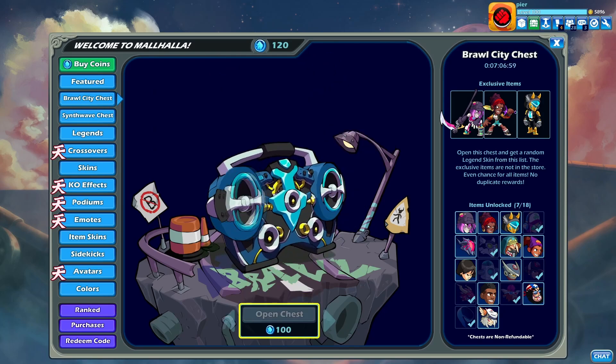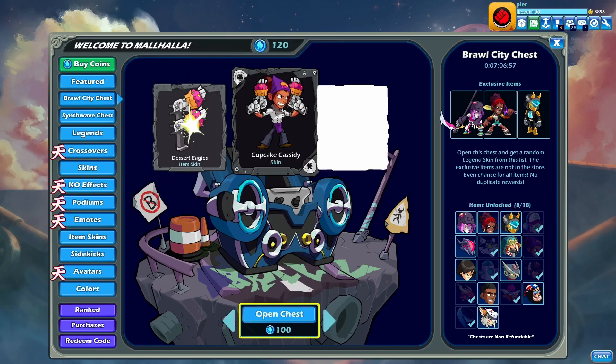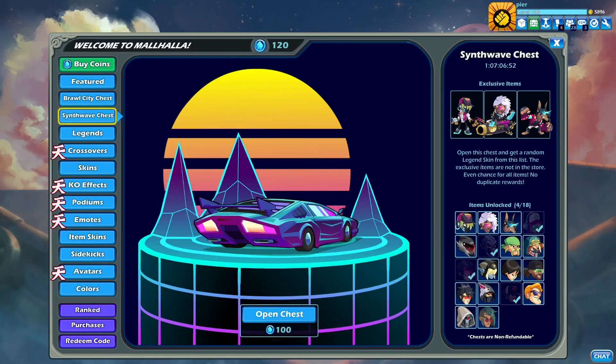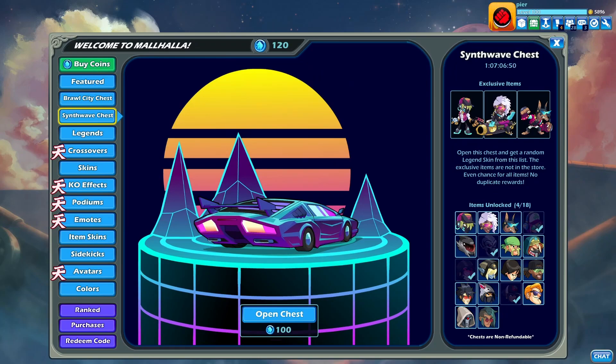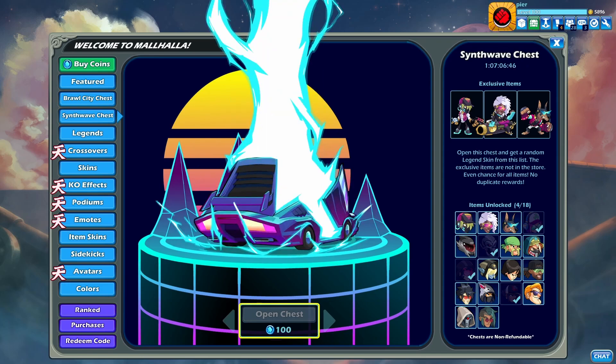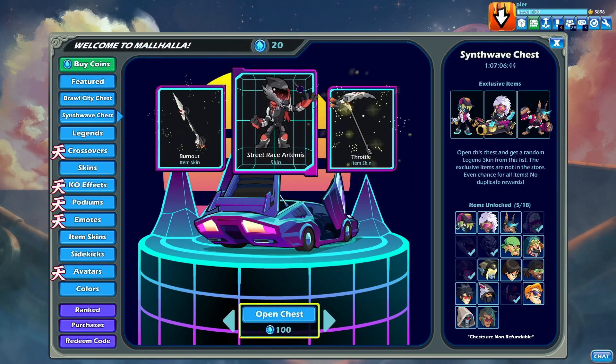These are legitimate mammoth coins. As you can see, I opened two chests and got these interesting skins. I'm gonna open the Synth Wave one — that one's actually decent, what the hell, okay cool.